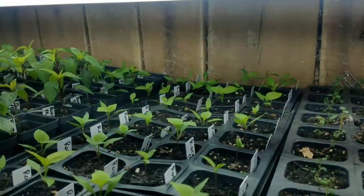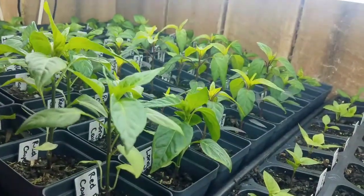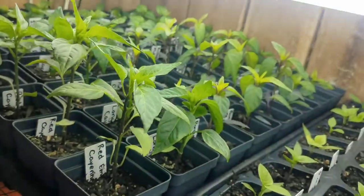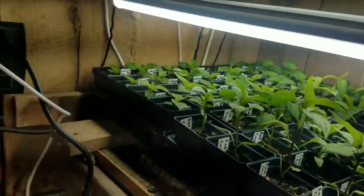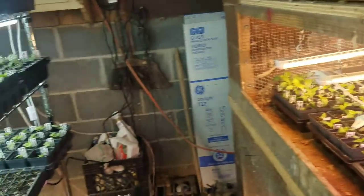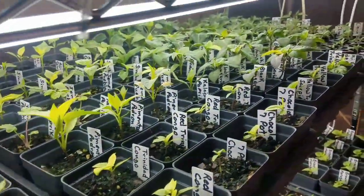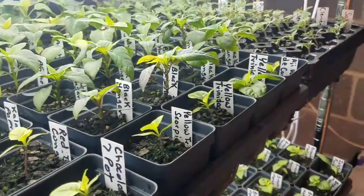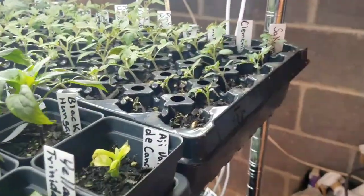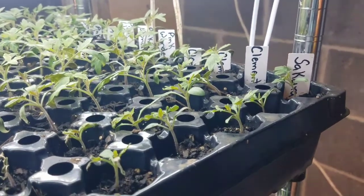We got some serranos down here, some big gems, some more serranos. Some red ember cayenne, some buena mulatta. Got some cabbage going on down here under the lights. We got some red Trinidad congos, some pimenta pardons, some yellow Trinidad scorpions, some black Hungarians.